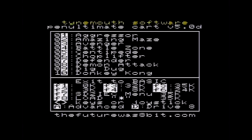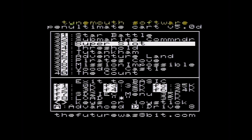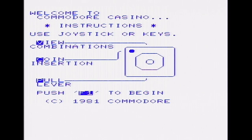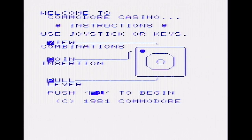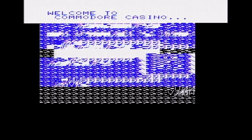Onto another game — back to the menu. Super Slot. Is this going to be the game from the William Shatner adverts? It looks like it. You've got coin insertion and pull lever — it's going to be a slot machine, a fruit machine kind of game.